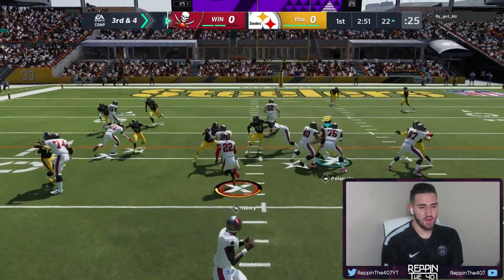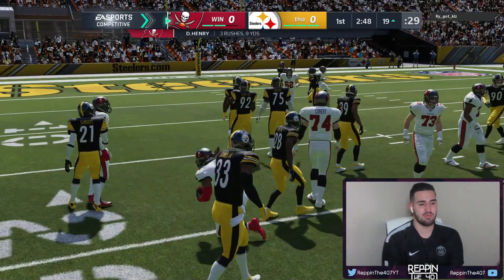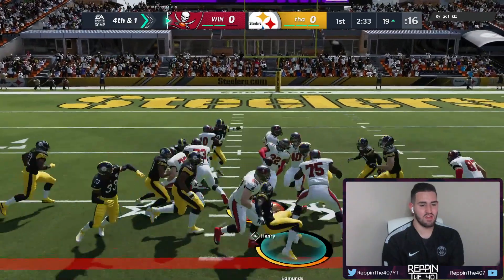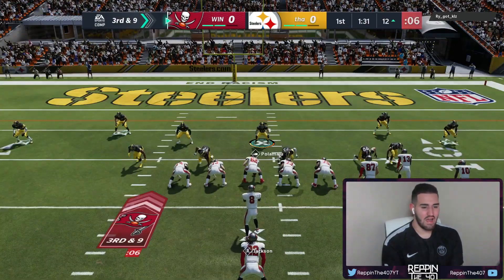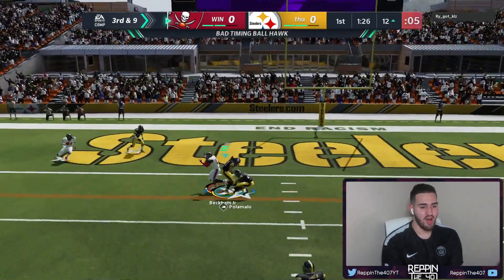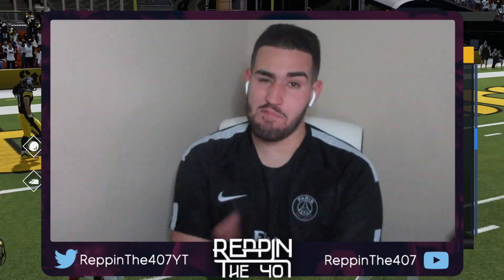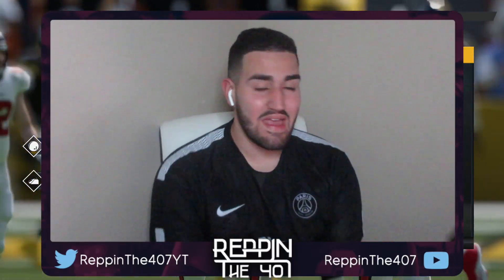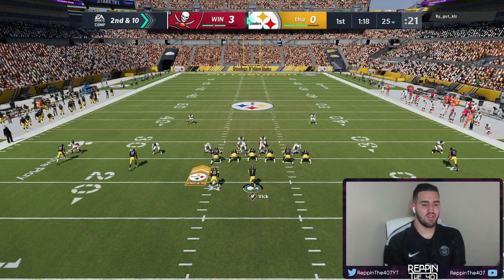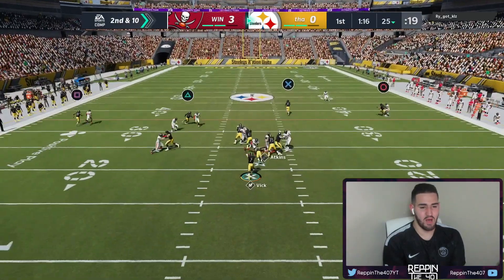Third and 4 — we need to stop right here. He's going to run it once again on third and 4, and we stopped him. Fourth down — he's probably going to go for it since he's one yard away. Fourth and 1, and yes he is — we couldn't stop him, he gets the first. Third and 9 — he hasn't passed the ball yet. This is his first pass play. And I'm on that — bad timing drop. It happens like once a video. I am just a master at it. Hand me my PhD in drop picks.